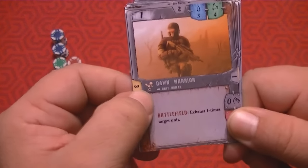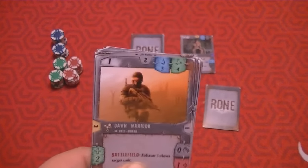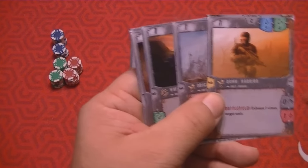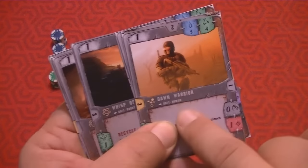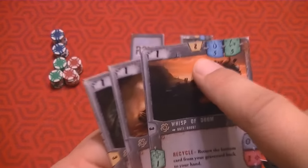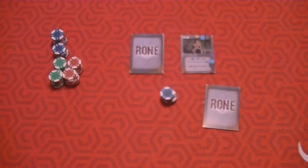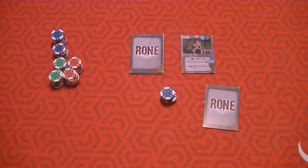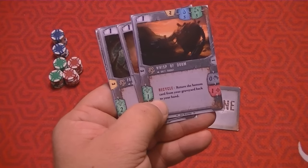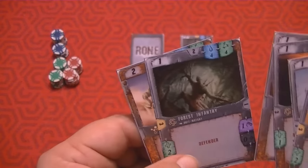Some cards have special abilities. For example, when the Dawn Warrior enters the battlefield, he gets to exhaust a target unit one time — note it says 'unit,' not the hero. This Wisp of Doom robot has a two attack, and the ability 'return the bottom card from your graveyard back to your hand.' Your graveyard is cards you've discarded. So the Wisp of Doom's recycling ability is quite useful. You can also see other cards like Corrosion, which reduces a target unit's life to one.